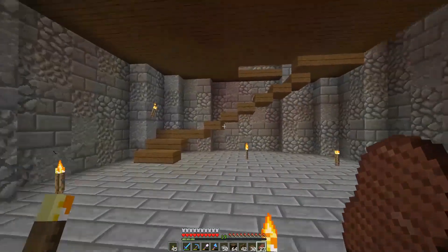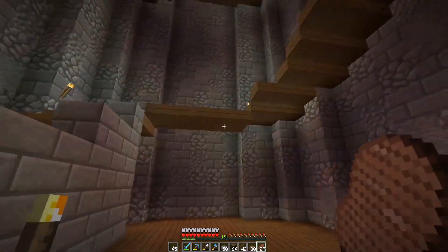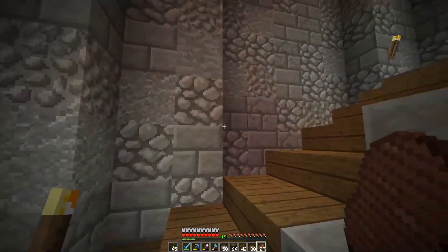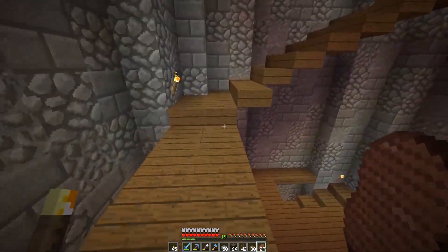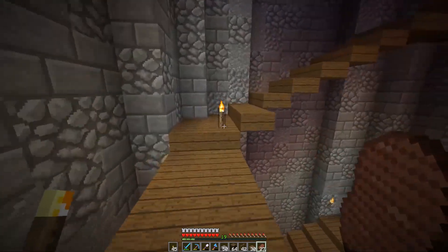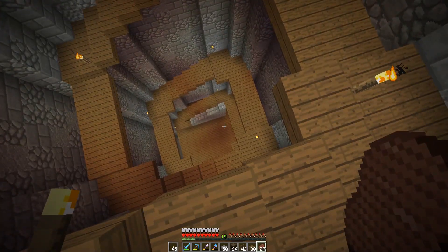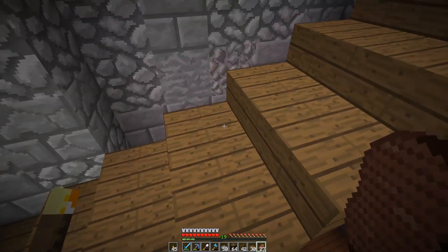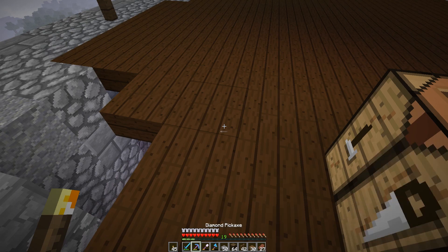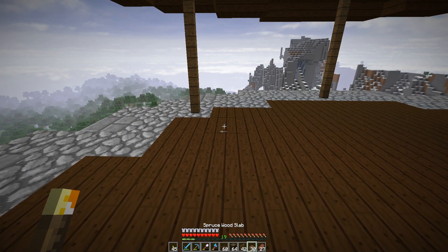We did a little bit of work on the inside, so we've got a first floor here with a ceiling that's questionable at best, and we've got a second floor — first floor, second floor — and then these stairs just kind of go all the way up to the top. I haven't decided what I'm going to do on every floor yet. How many floors do we have? One, two, three, four, five, six, seven, eight — it's a lot.